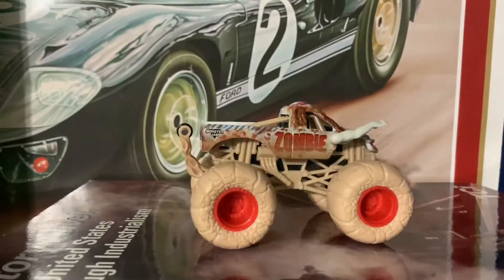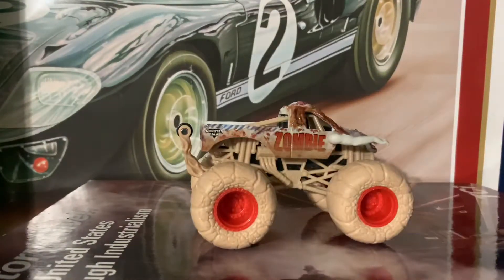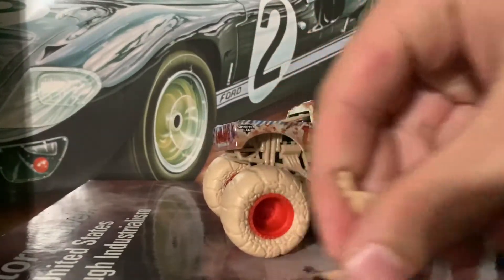So here's the little card. Let's see what the poster is. I think it's Soldier of Fortune, if I remember correctly. Yep, there's the poster. Here's the truck, let's take this out. Here's the little wheelie bar — it's got a black wheel right there. It looks just like that.